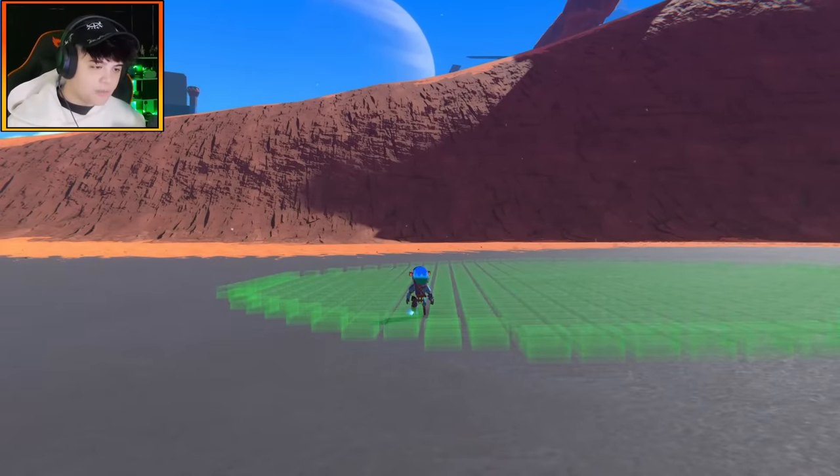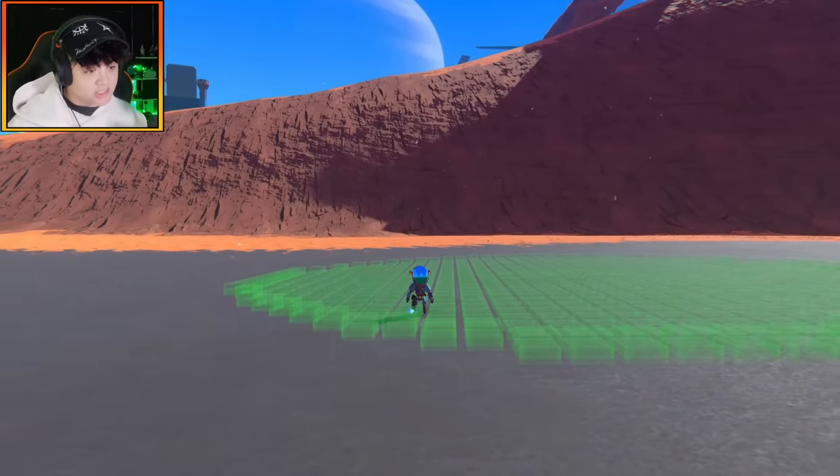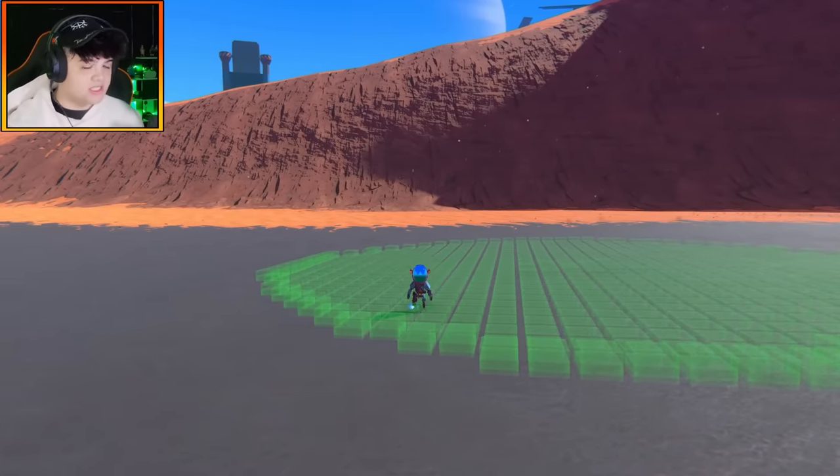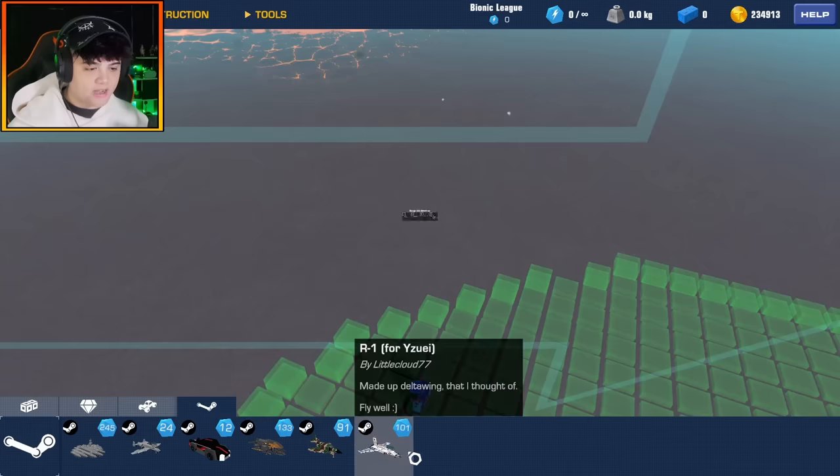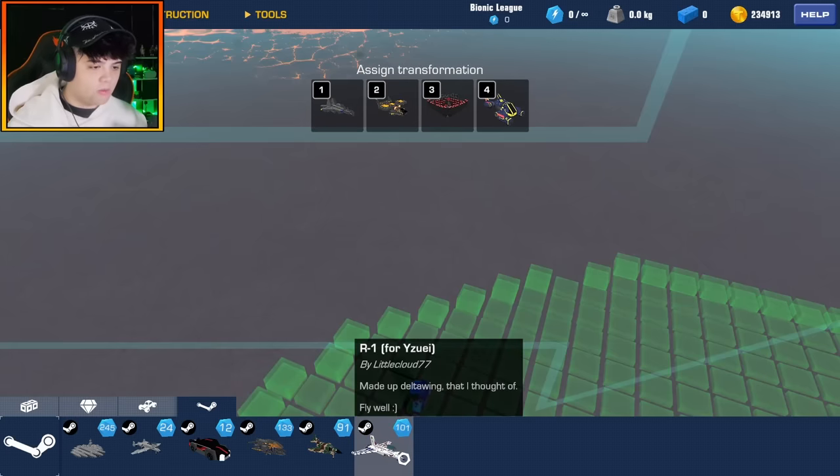Hello everybody, welcome back to the channel! Today we're going to be checking out more awesome creations that you guys have made for me on the Steam Workshop. Let's get into it. The first creation we have is the R1 Forza Uzi by LittleCloud77, who made a delta wing.